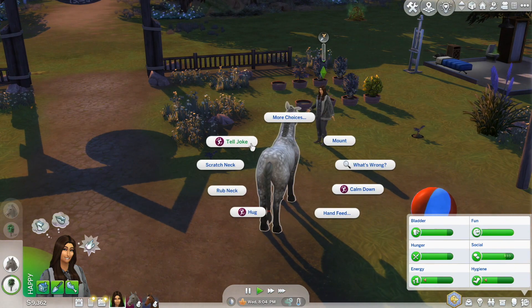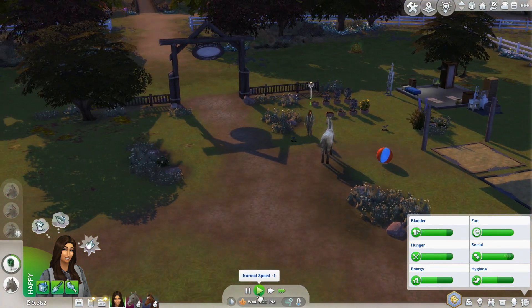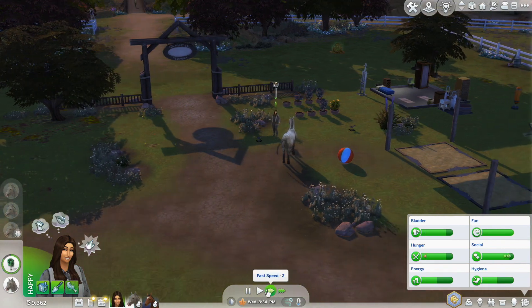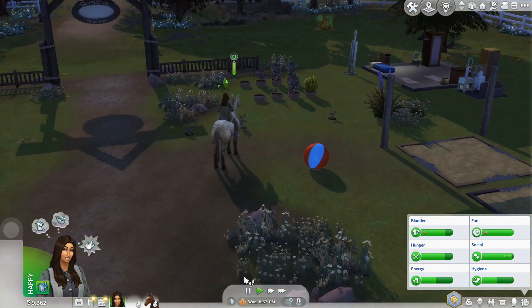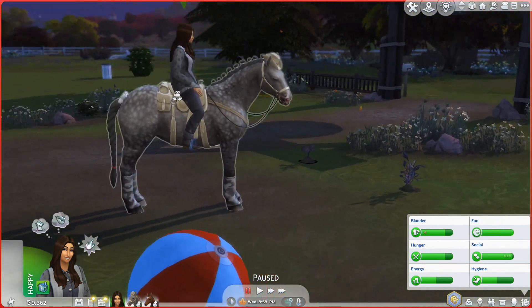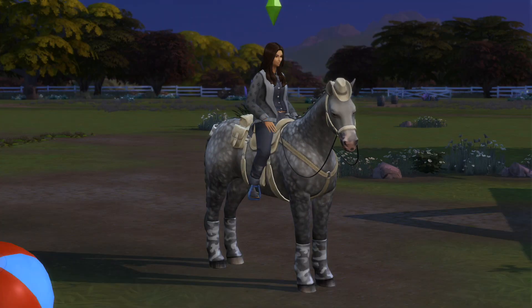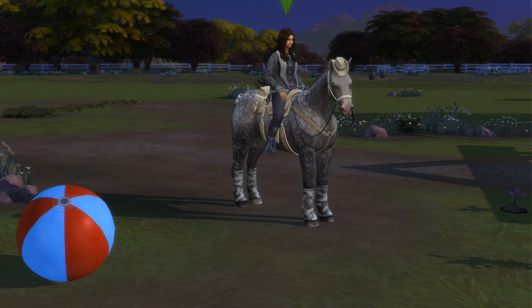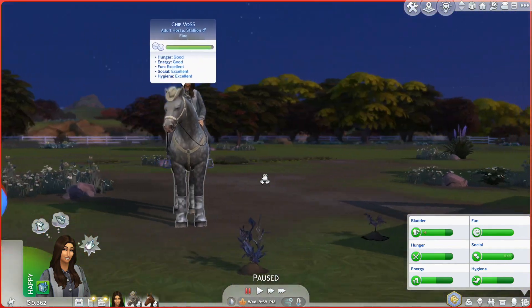Now let's calm you down, tell you a joke, and then mount you up, because I want to show you guys what we've been working for. Chip looks good — he looks like a snazzy man. Look at him! He is snazzy. I'm actually not quite sure what the leg things are called — if you guys could let me know down below. We got a little cowboy hat on him, a new saddle. He's still got the bow on the back, but yeah, he's looking snazzy.